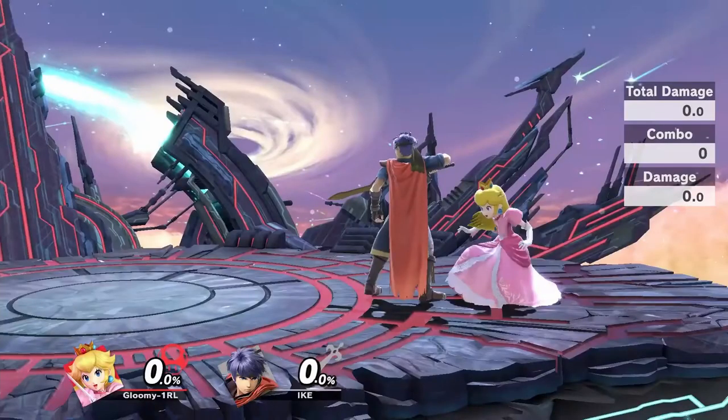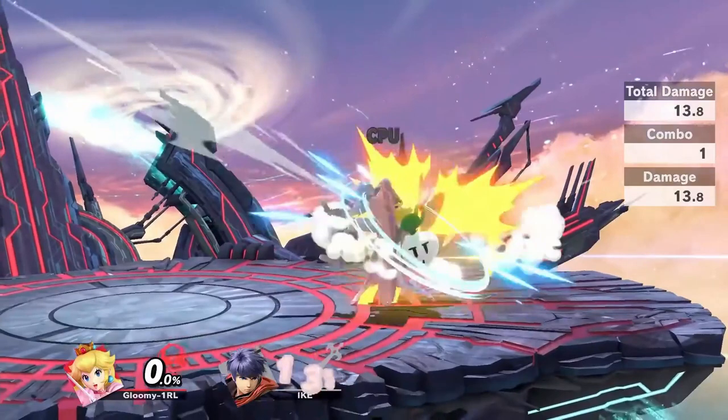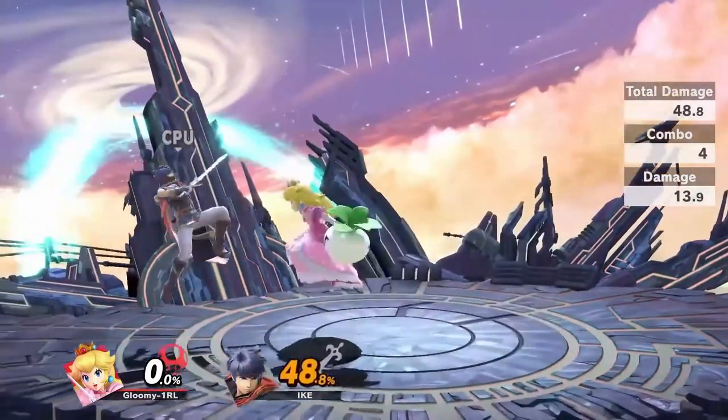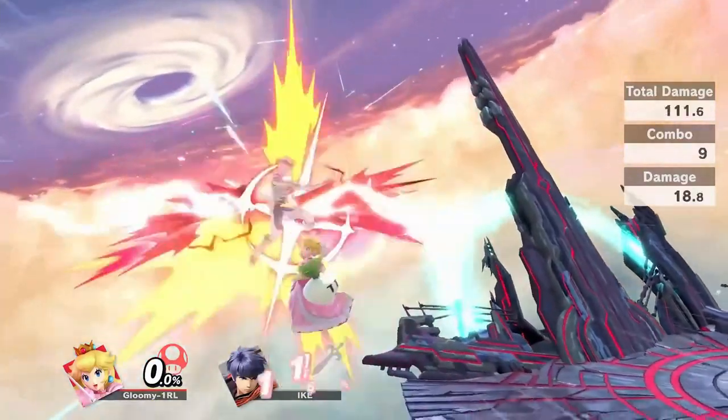Let me save you some time. This combo is nearly impossible and is completely impractical in normal gameplay. From the start, the combo requires incredibly precise spacing. Even during the initial setup, you need to be a specific distance away from your opponent. When you first short hop, spacing is important because you need to be far enough away from Ike as to not cross up, but you also need to be far enough forward for the rest of the combo to hit. The second short hop also shares this precise spacing, and if you have done everything perfectly, only then will the down tilt at the end hit.